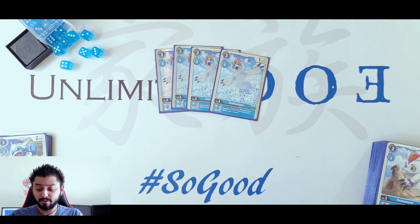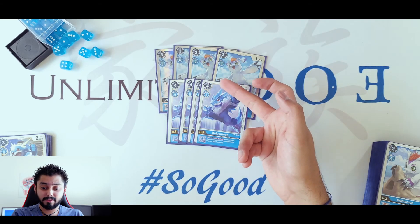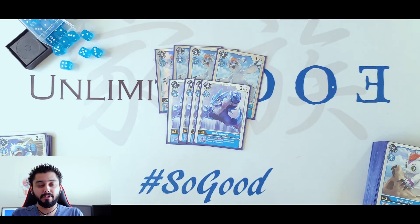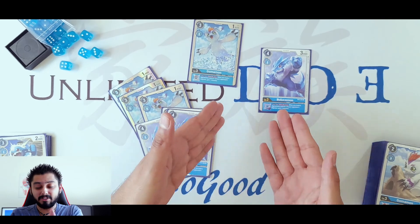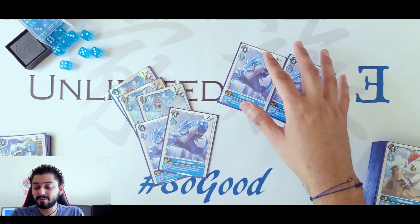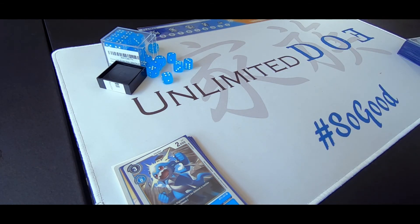Then we have the Bulucumon, which has the same effect as the Gomamon but costs 4 to hard play. If you have 2 on the field and you trash, you already gain 2 memories. So it's a really good card. You gain memory — that's what we want with this deck: gain memory and destroy your opponent.